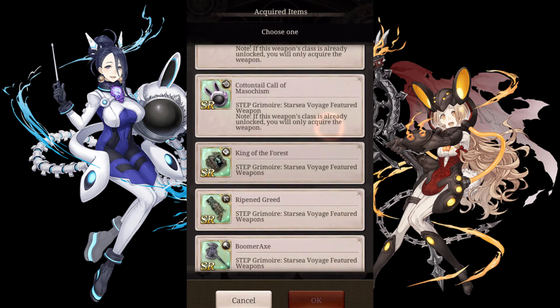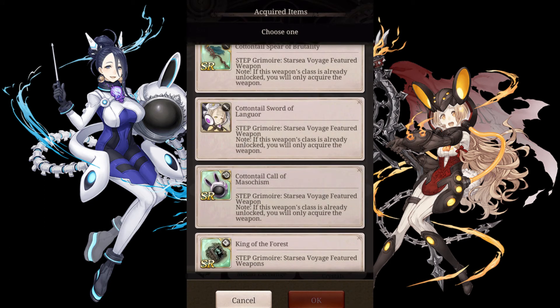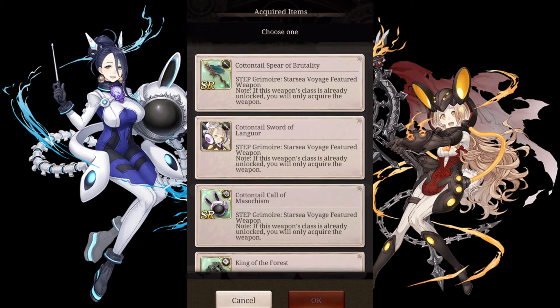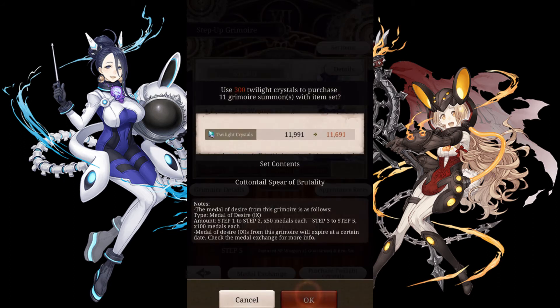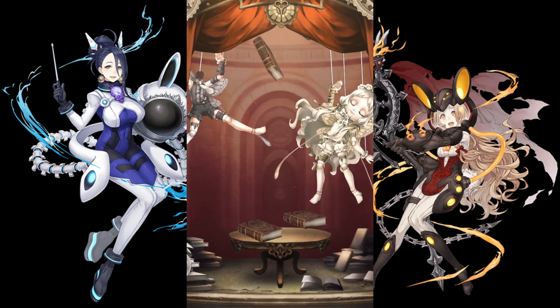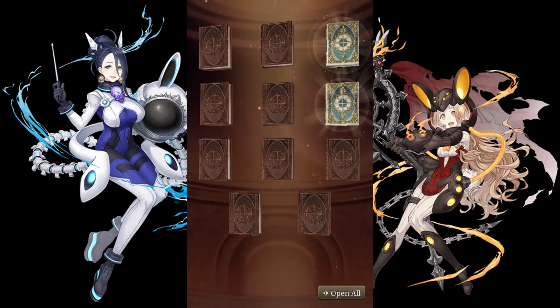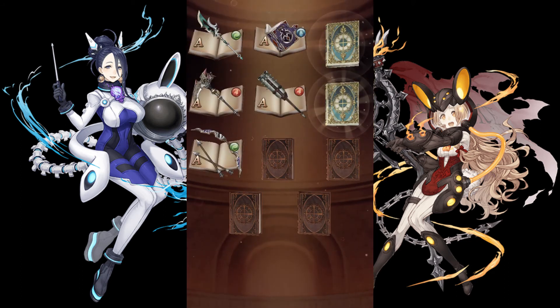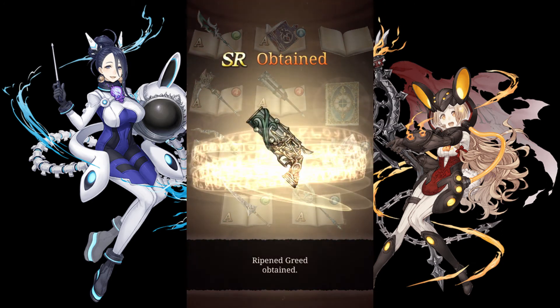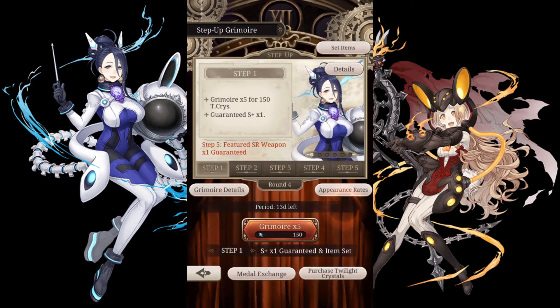And this is the benefit I was talking about: at the fifth step of the third round, we get to pick an SR weapon. For this one, I'm definitely picking the polearm, because that's what I need to at least start the limit break. Although I'm still hoping to get another polearm for a total of two, I'm not really sure how lucky I'll get. But at least I still got the polearm.